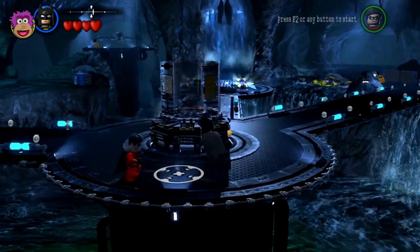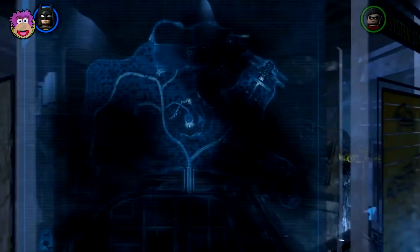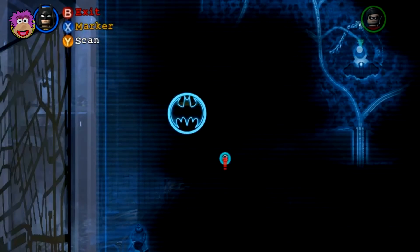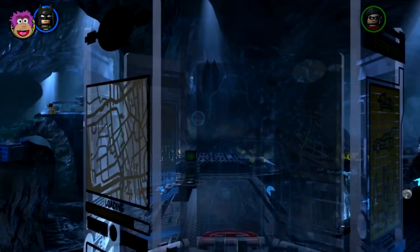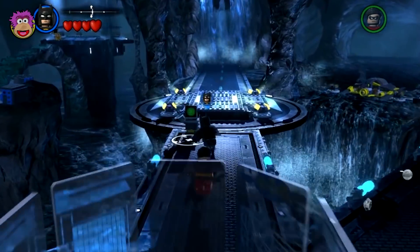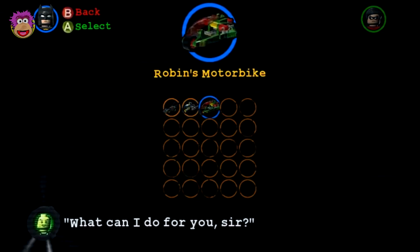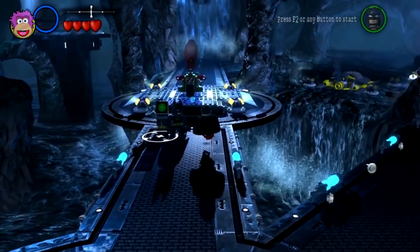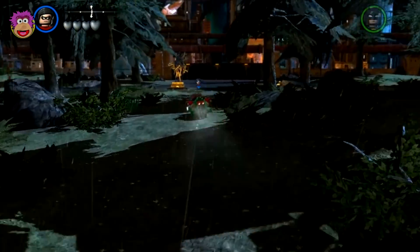Okay, so here we are back at the Batcave. I want to go exploring and smash things, but I better not. So last time we were at Arkham Asylum, and this time it looks like we're very close by. Let's place the marker and exit. Now let's go to the Batmobile. Batmobile, Batbike, or Robin's Motorbike? We'll do Robin's — we haven't done Robin's Motorbike here. I'll use Robin. Why not?